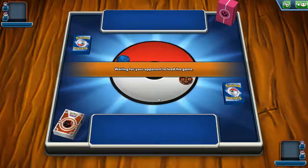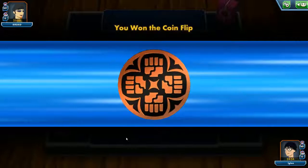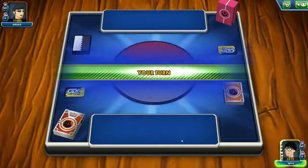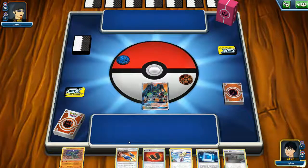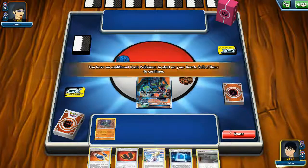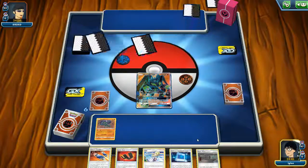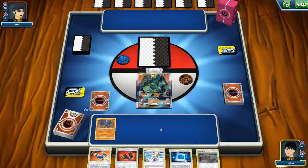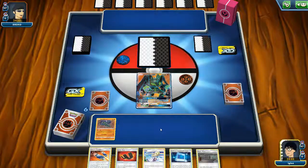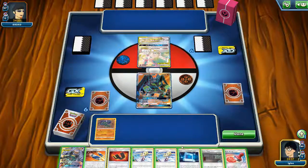Alright, so we are on our first match. Let's see how it goes. The opponent is playing Fairy type. Is it going to be Gardevoir and Sylveon Tag Team? The opponent actually has a lot of mulligans. Yeah, so it's Sylveon and Gardevoir Tag Team. We have Pokemon Communication to get another Zygarde, so that's definitely good.